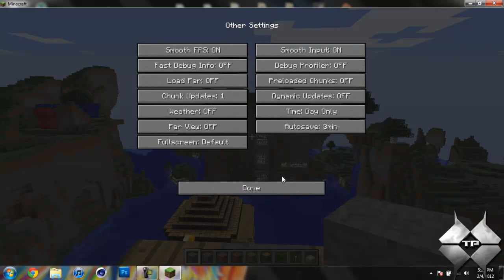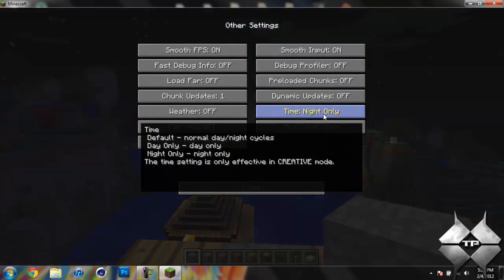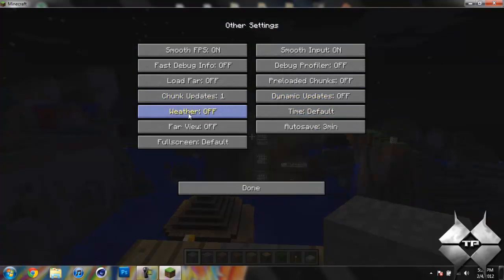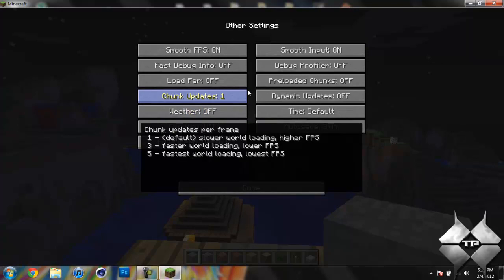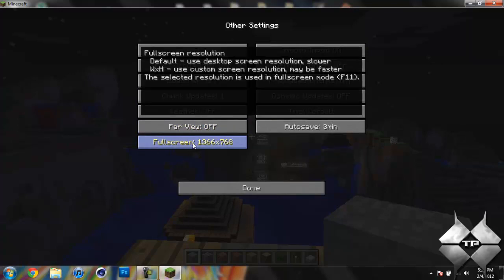And then if we go into other, you can change the time of day to where it's day only, default which would be both day and night, and then night only. And then this will do the dynamic updates. You can change the weather to have it off or on — if you don't like the weather, you can just have it off, and that will help out a lot. And you can change the resolution — here are all of the resolutions you can change the screen to when it's in full screen, and of course there is just default.